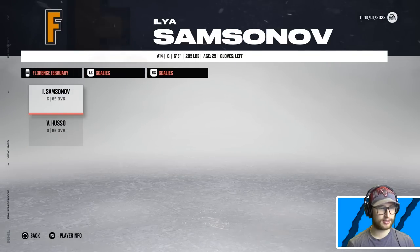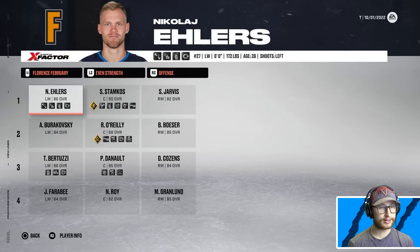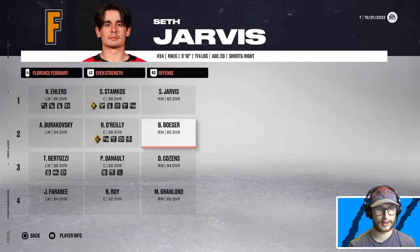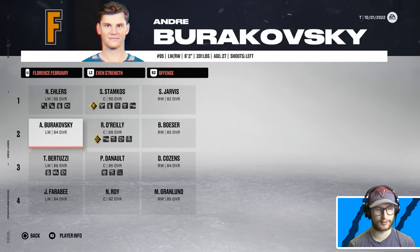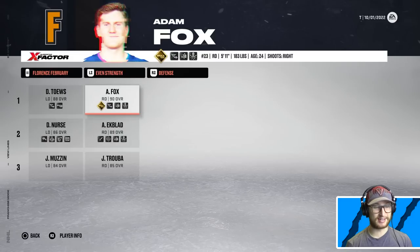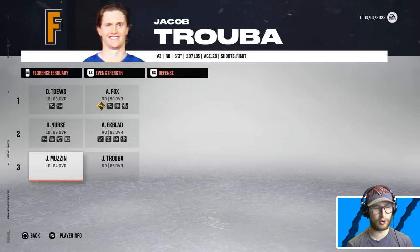For February, we have Samsonov and Ville Husso as the goaltender tandem. Their first line will consist of Ehlers, Stamkos, and Seth Jarvis. Then they got Beeser, O'Reilly, and Burakovsky. Defensively, they got Tarasov Fox — that's going to be deadly — and then Nurse and Ekblad as the second pair.